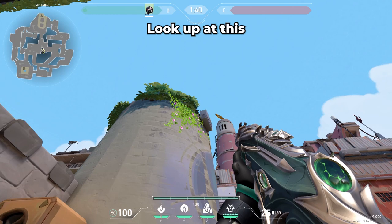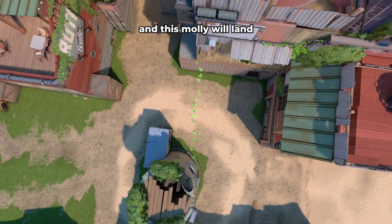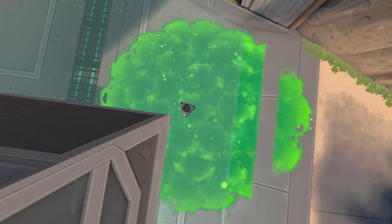If you're lurking mid, you can molly the A side plant spot by standing in this corner. Look up at this metal box, and place your crosshair on the top left tip of it. Click to shoot, and this molly will land on the default plant spot.